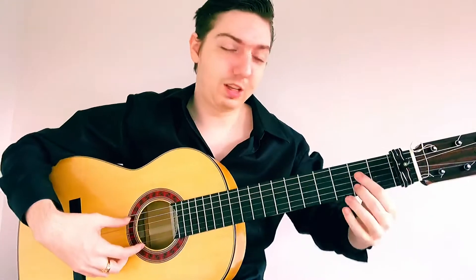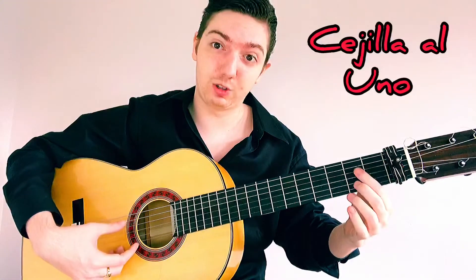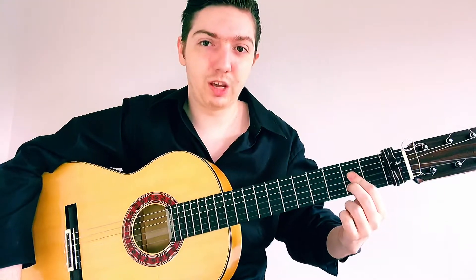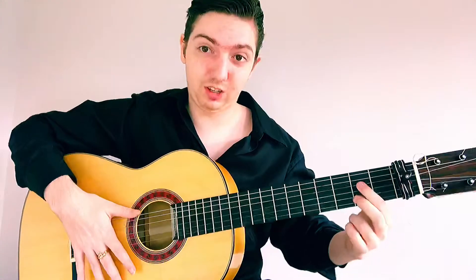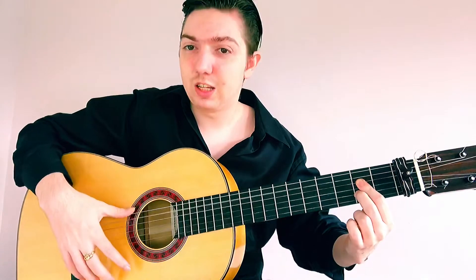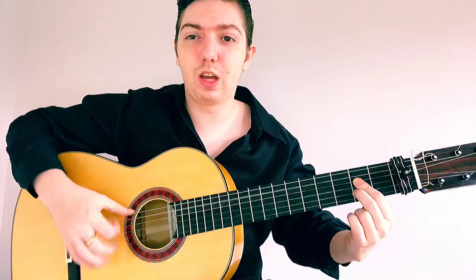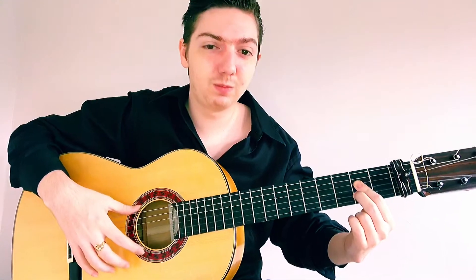So what we're going to do is play Siguiriyas. We're going to be on an A major chord — I do have a capo here on the 1st fret of my guitar today. We're going to build an A major chord and first we're just going to do indice on each accent, just an indice stroke down. So that would be: 1 and 2 and 3 and a 4 and a 5 and. Let's do that really slow.